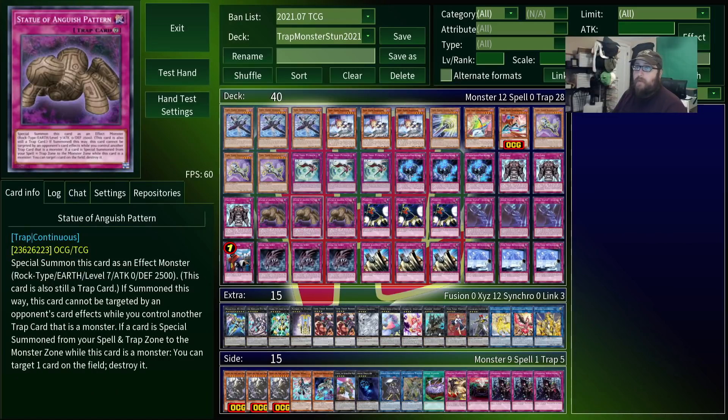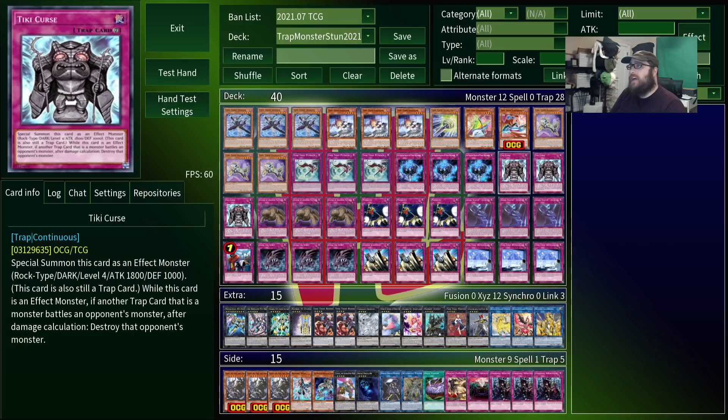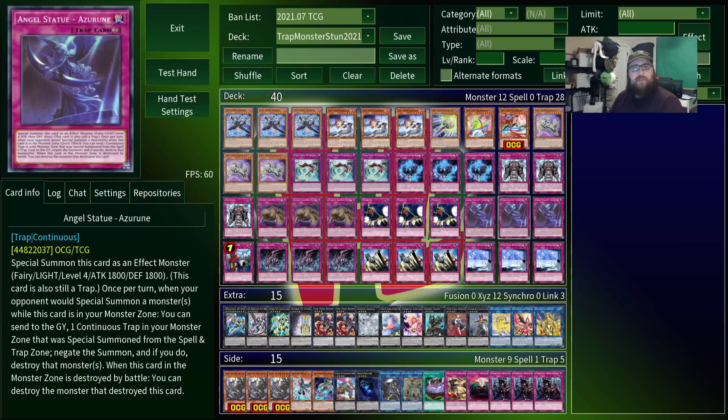If you're unfamiliar with Trap Monsters, they're an interesting subset of continuous trap cards that are all themed around statues for some reason. They share the effect that, when activated, they summon themselves as monsters while also still being treated as traps.